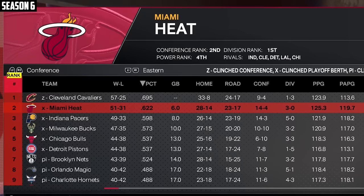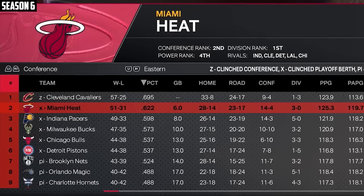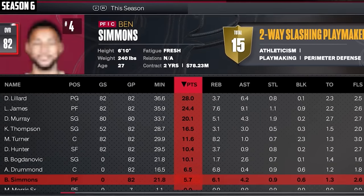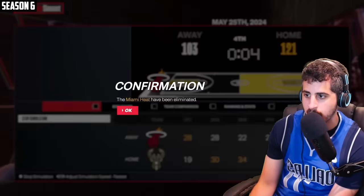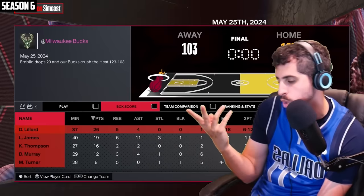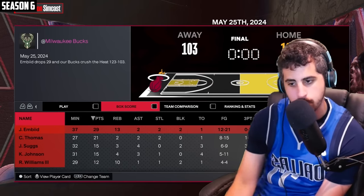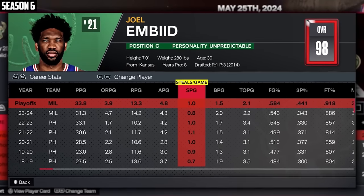Luka is your MVP. We won 51 games — that's really good. Dame with 28, LeBron with 24, DeJounte with 20, Klay with 16. We got what it takes. And we got swept in the conference finals. I'm doing my best, but they have a 98 overall player and that's just what's going to happen. Wemby in 33-13-5. What am I supposed to do?